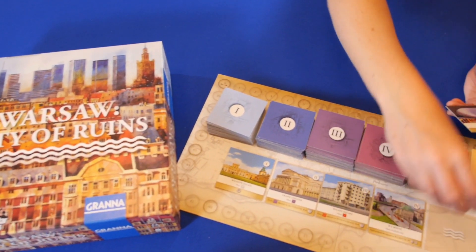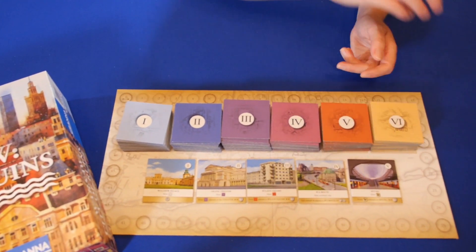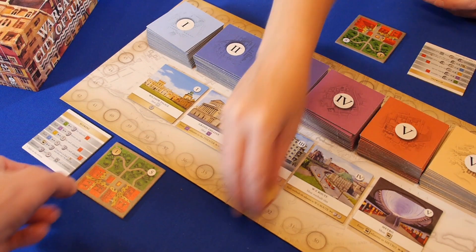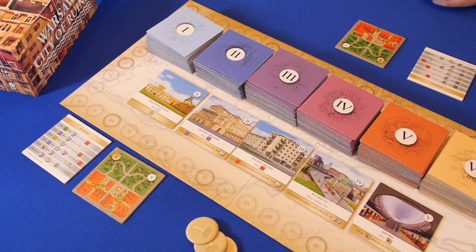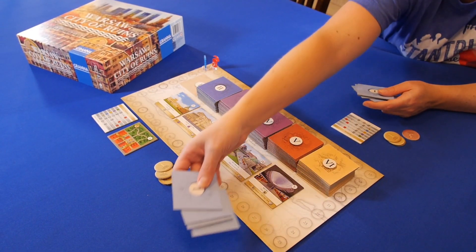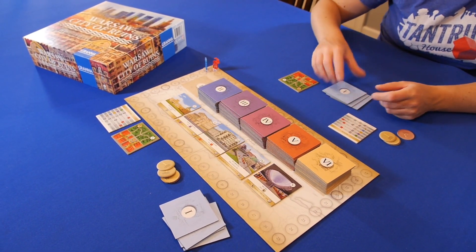Begin the game by placing the 6 stacks of tiles onto the board. Place the double-sided milestone tiles in the corresponding spaces. Each player takes a starting city tile, 6 coins, and places their mermaid figure on the score track. The tiles from the first epoch are dealt 4 per player, and the round begins.